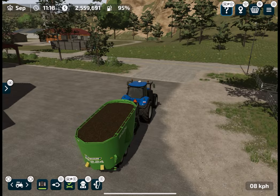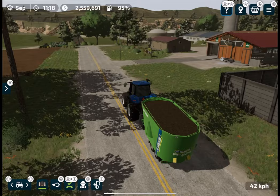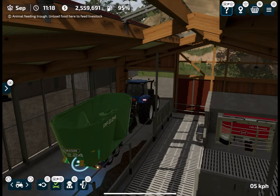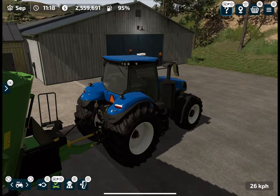Let's go and unload all this silage at the cow farm feeding trough. You don't necessarily need to unload all three materials — hay, grass, or silage — at once. You only need to unload one single thing at a time. I recommend unloading only silage because it gives you 100% effectiveness. You can see the silage is now spread in the feeding trough.